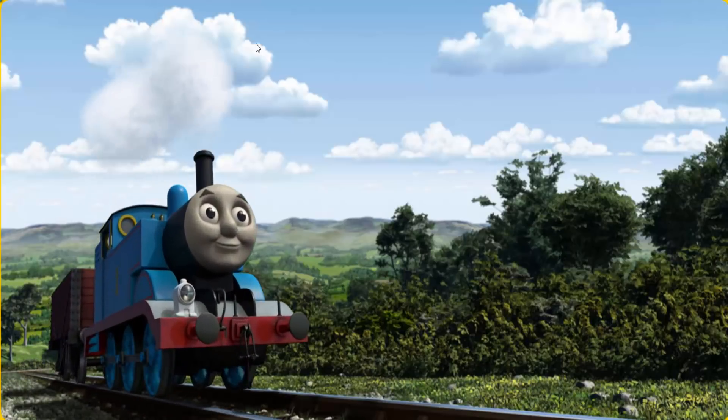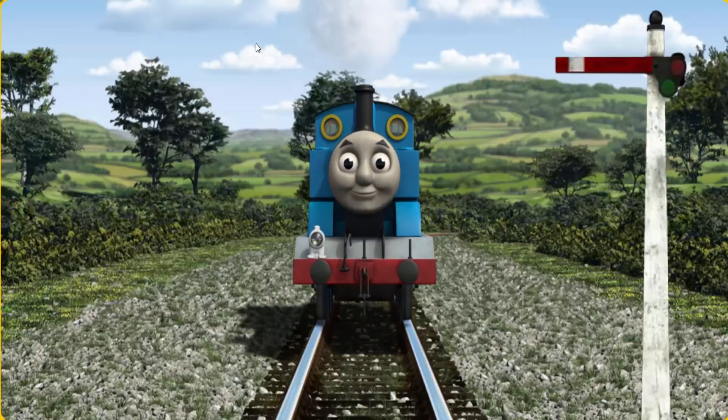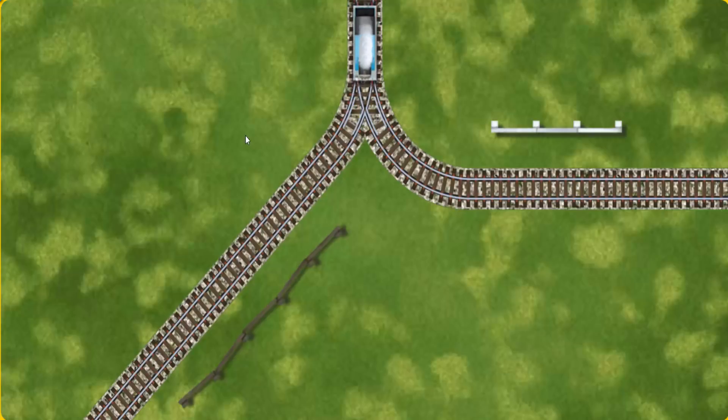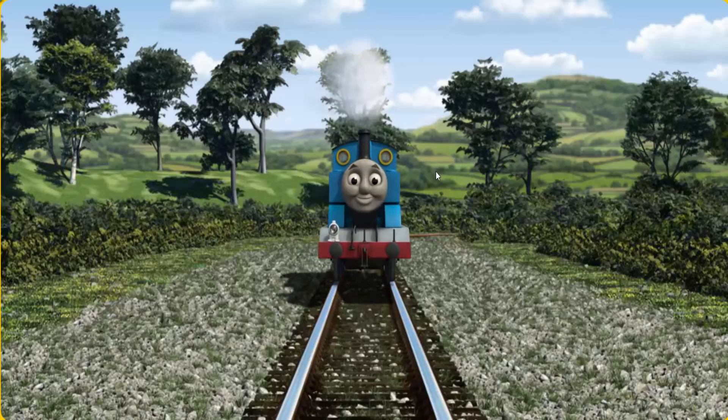Thomas set out for the fair. Suddenly Thomas had to stop because of a broken signal. He needed to go a different way. Help Thomas find the track that goes nearest to the shortest fence. All clear.